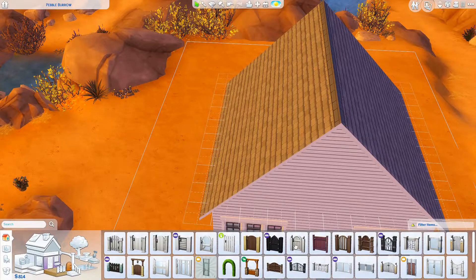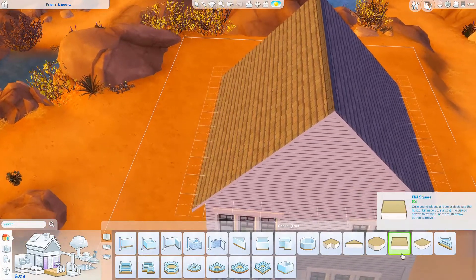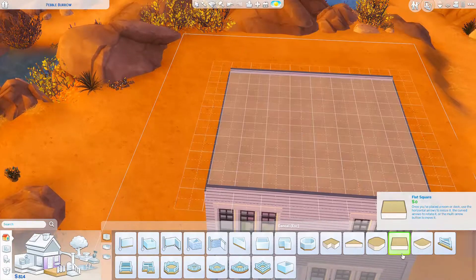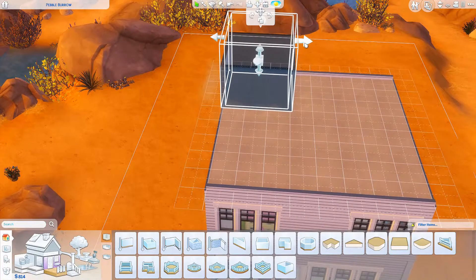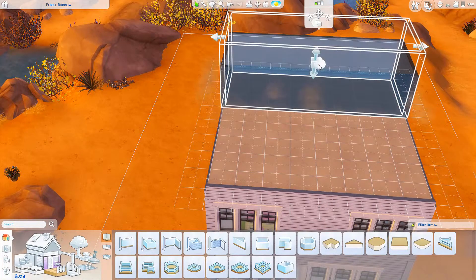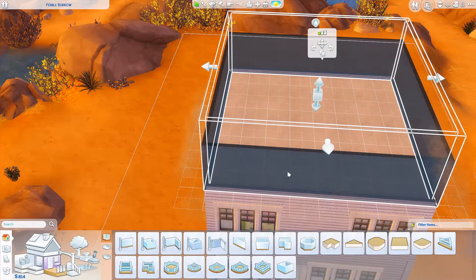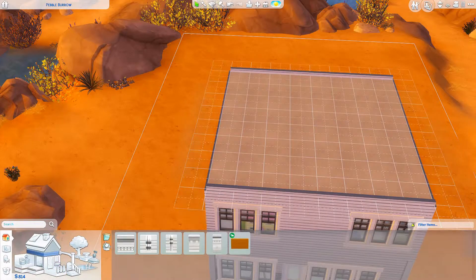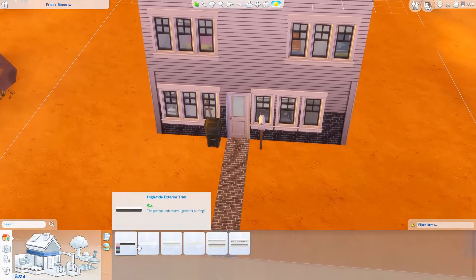Oops. Sorry, my mouse is a little glitchy. There we go. Do a little snagling with stuff so that we can put some trim, because the house looks a teeny bit weird. Just a teeny bit.